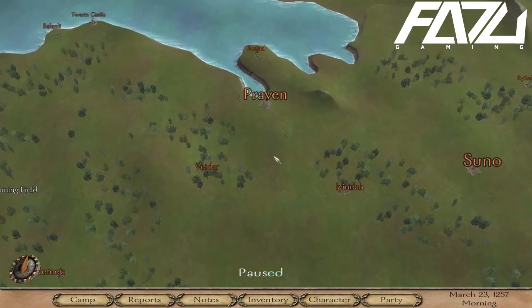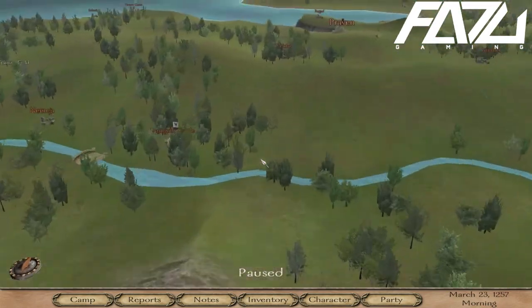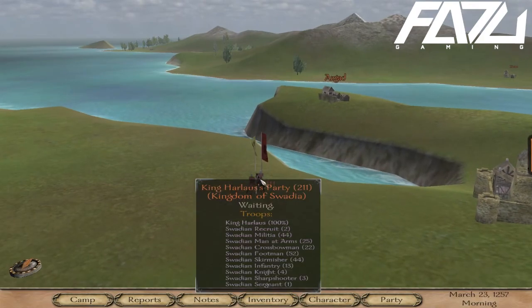Moving on to the next cheat — the teleport cheat on the campaign map. On the campaign map, press Ctrl and left-click and it takes you to wherever you want to go.